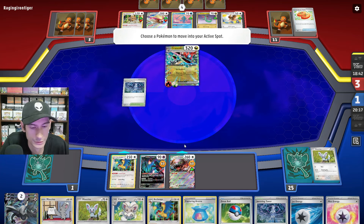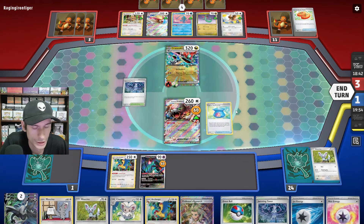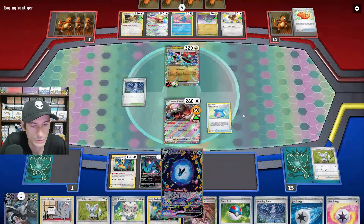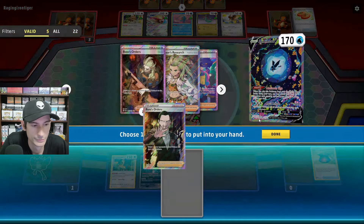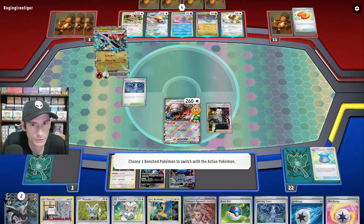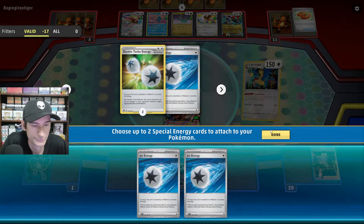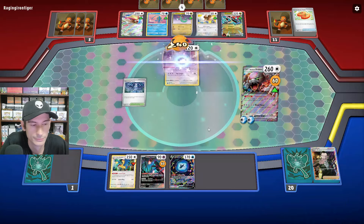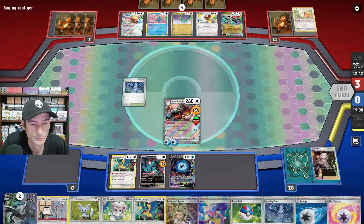Let's go into Ursaluna and try Capturing Aroma — Heads! That's actually what we wanted. We can get Lumineon to get ourselves a Boss here. All three Bosses are still in the deck. All we have to do is Boss up the Baxcalibur, use Primal Turbo, and that's the last prize! Nice.